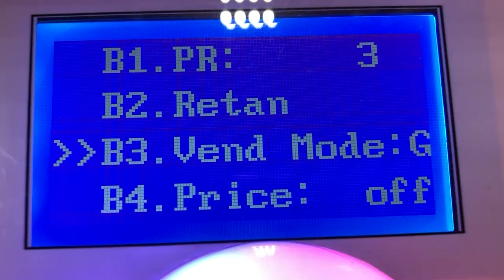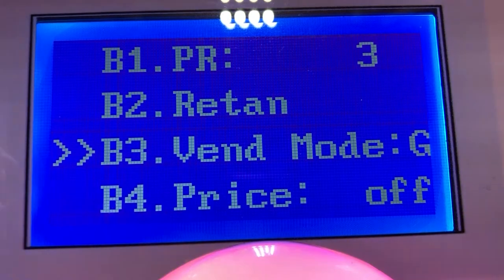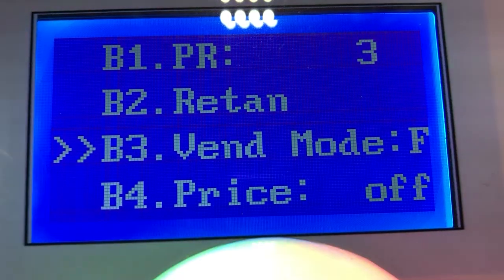There are actually three modes. There's a random mode, a guaranteed mode, and a mandatory win mode. The machines come in guaranteed mode, which is mode F. If you move the joystick left and right you can go to F. What this does is on the third play — because probability is set to three — it will go to strong. If you don't win on the third one, the fourth goes back to weak, the fifth is weak, and the sixth is strong again. So every third one will be strong.